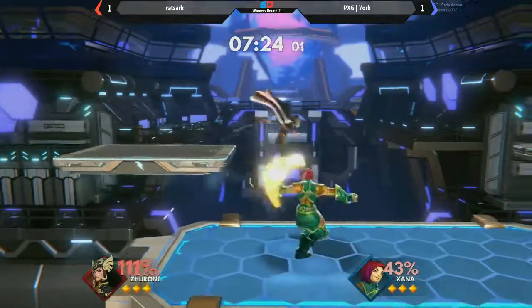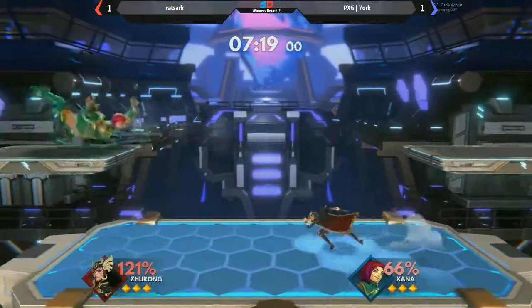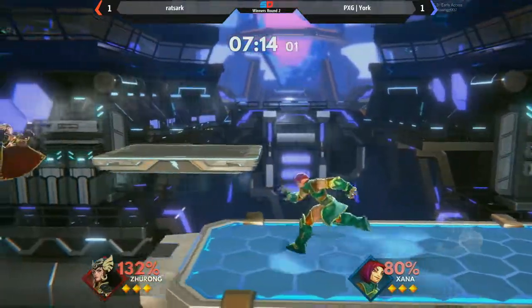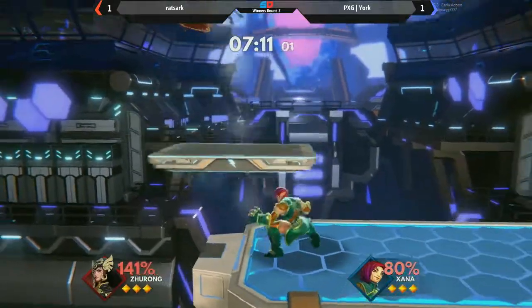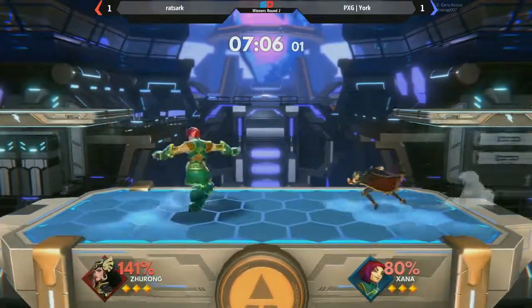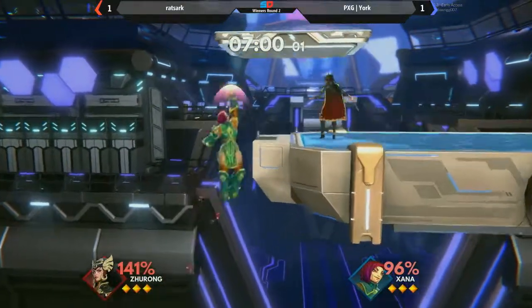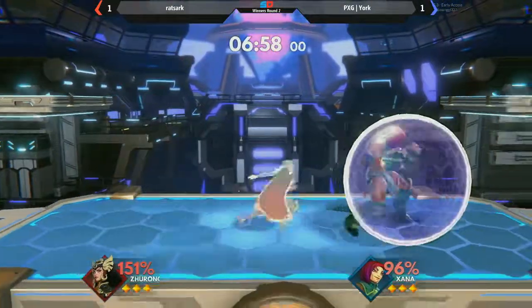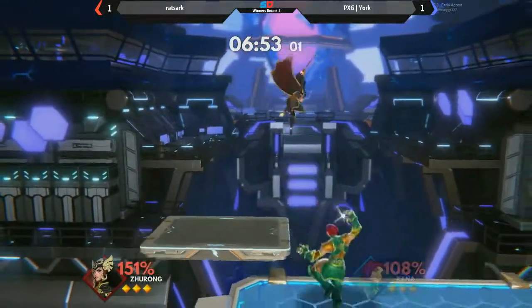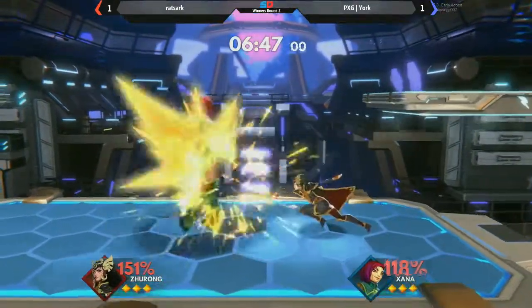There's a lot of unfamiliarity with the Lariat as well. If you kind of read into it and just wavedash back into a side strike, you're going to punish every time. That would have been a pre-punish. Yorke's not aware of the angle that the up special has. Zerone's side strike actually does have a tipper mechanic — if you hit with the very tip of it, you will send the opponent further out.